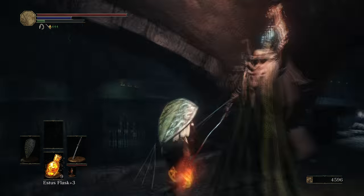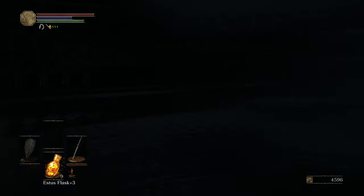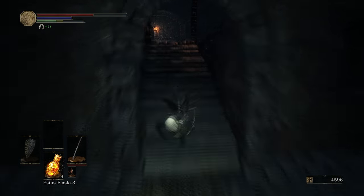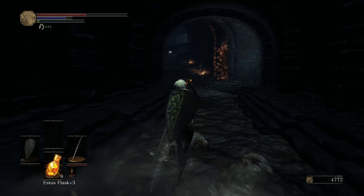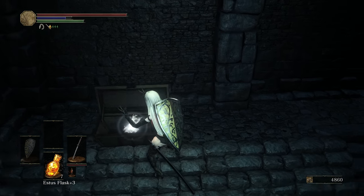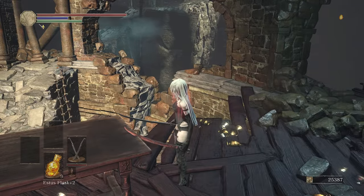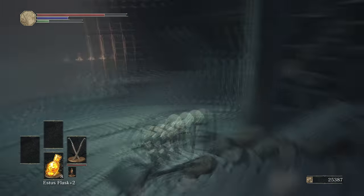Now, before you go to the Profane Capital, make sure that you take the route I'm using to get the Old Cell Key. Because Siegward is locked up in the Profane Capital behind his cell, and you're going to need this key in order to free him. Once you have the Cell Key, make your way to the Profane Capital and follow the path I'm taking, and you will be able to open up the cell to save Siegward.